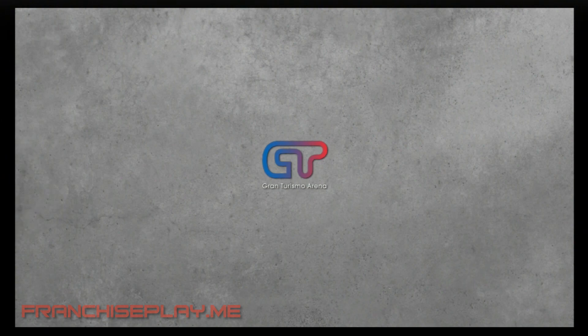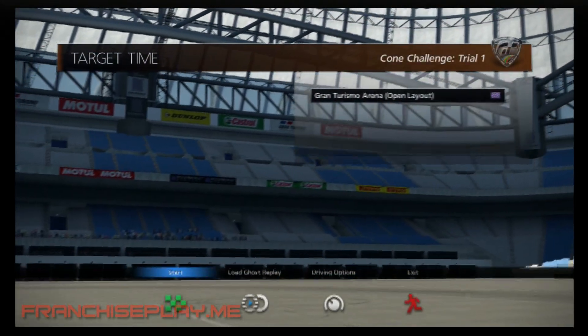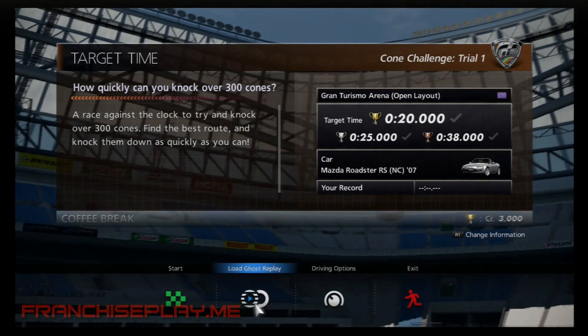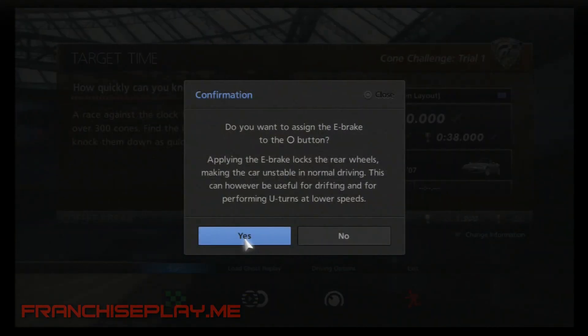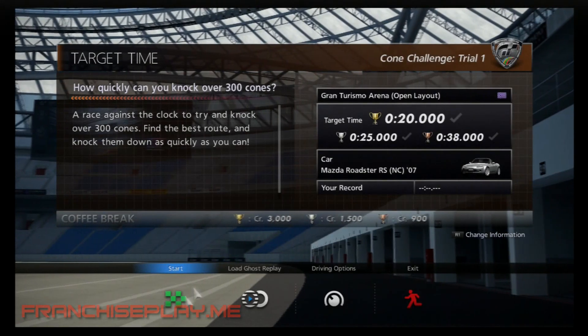The concept is very simple — you're basically driving a car on a course and you have to knock down 300 cones. But it's tiered, of course: bronze, silver, gold, depending on the time that you finish it in. That's what dictates the medal you get. So 38 seconds is bronze, 25 seconds is silver, 20 seconds or less is gold.